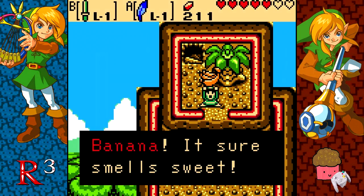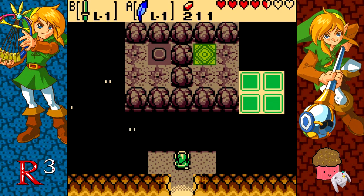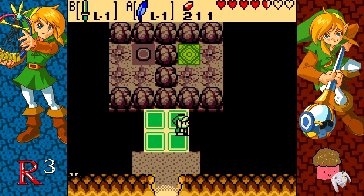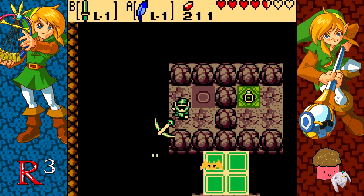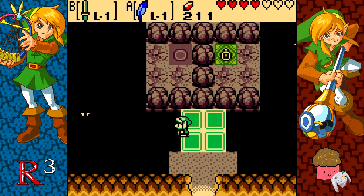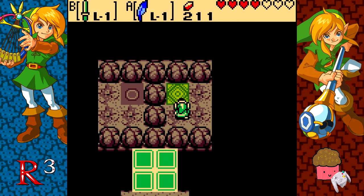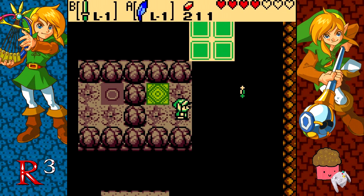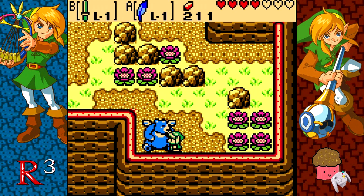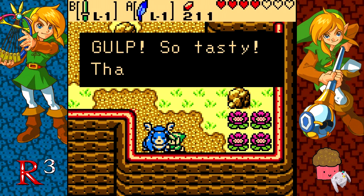Up here we have the Spring Bananas — it sure smells sweet. And we can go ahead and give it to Moosh, but first we're going to come in here and complete this short puzzle, which will get us something extra. We're just going to slash wildly to get this. Come to this side, hop off and hit the button, and we get a nice ring. Now we're going to come to the left side and zip all the way around and get the ring. We'll just wait for this and head down and give the Spring Banana to Moosh.